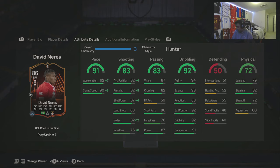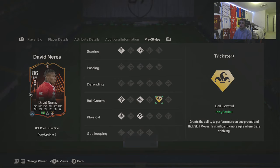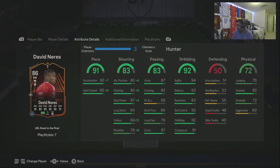Even at this base version he looks pretty solid. His play styles include finesse shot, which is nice, technical, quick step for Vela, and trickster plus — that's a fun one. 91 pace, five-star skills, two/three-star weak foot. Shooting is why I boosted it — I put a Hunter on him just to give him a little boost. Passing looks decent, good vision, curve, great agility and balance.